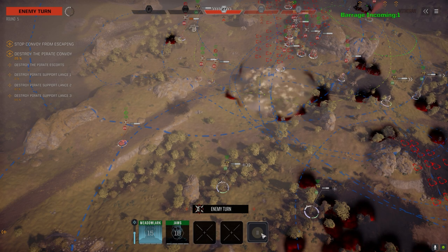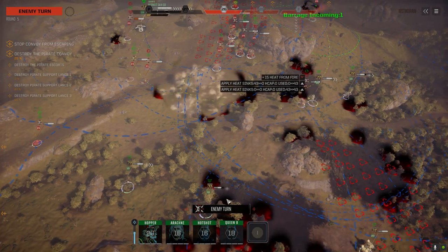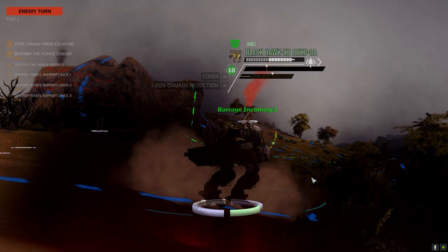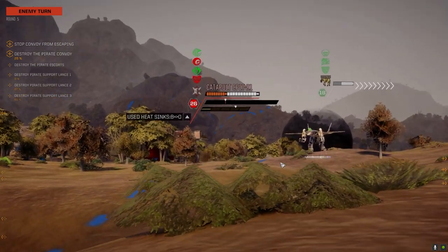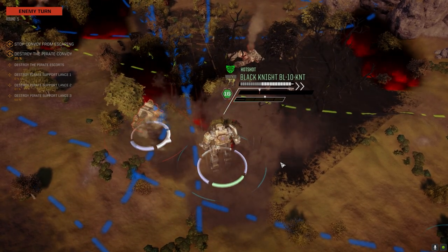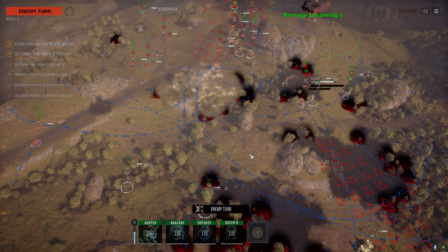Who is our fastest guy here? Hopper at 20. I have no idea about the melee on this — that's the Cougar, I thought it was a Charger. How's the Cougar doing meleeing? How much damage has the Cougar taken to his legs? Not even 20. 21 on this one and 18 on this one.